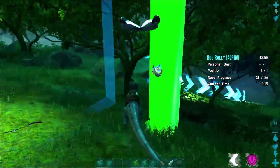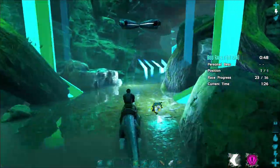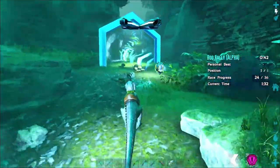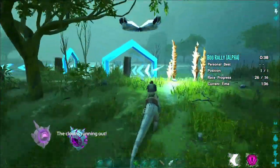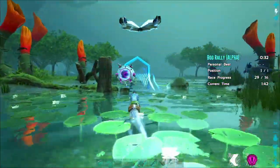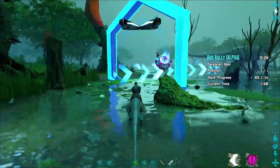Other than avoiding trees, rocks, creatures, and sulfur towers, staying on the ground, and entering booster rings at the right angle so you're not shot out into space, this honestly isn't that hard of a race. Keep your wits about you, and with the new time allowances you're given a certain amount of forgiveness — you can actually screw up once or twice and still complete the Alpha mission successfully.